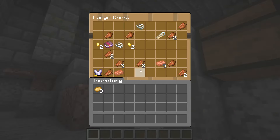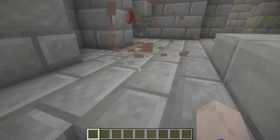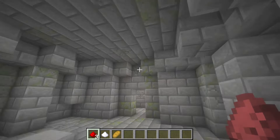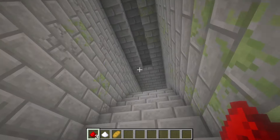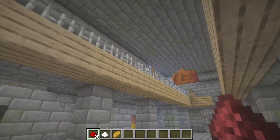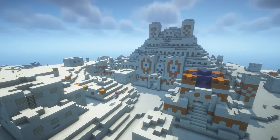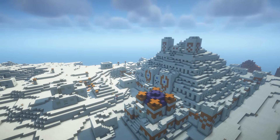The biggest difference between this and the stronghold is that it does not have an end portal frame. Let's see what's in this loot chest — just your basic loot you'd find anywhere else in Minecraft loot tables. It's definitely worth checking these out; it's a nice upgraded version of the stronghold, and I would love to see a stronghold update be like this.